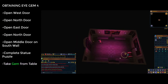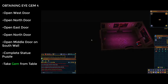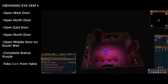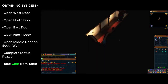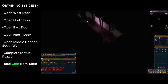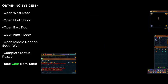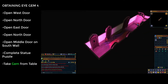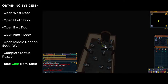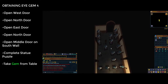Once you have the eye gems, enter the door on the western wall, then the door to the north, then the eastern door at the end of the corridor, then the northern door at the end of that corridor. In that room, enter the door in the middle of the south wall — the one next to the one you came through — to reach the second puzzle. Click the statues in the same order and direction as I do to complete it.